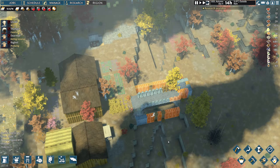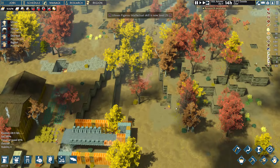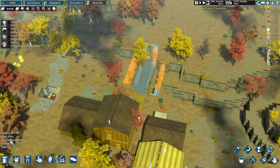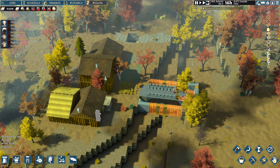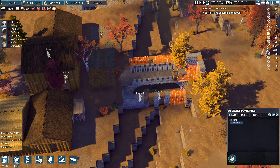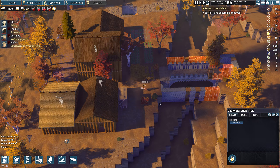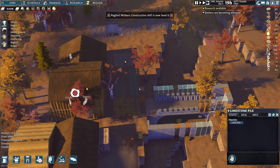Alright, building up some of these stairs. Intellectual skill is level 25 — my goodness, that's impressive. More of this limestone going here, perfect. Where are we storing? Oh, there's some limestone here — 29 there. Great, this is working out very well. Construction level 6 — didn't realize you were so bad at construction.